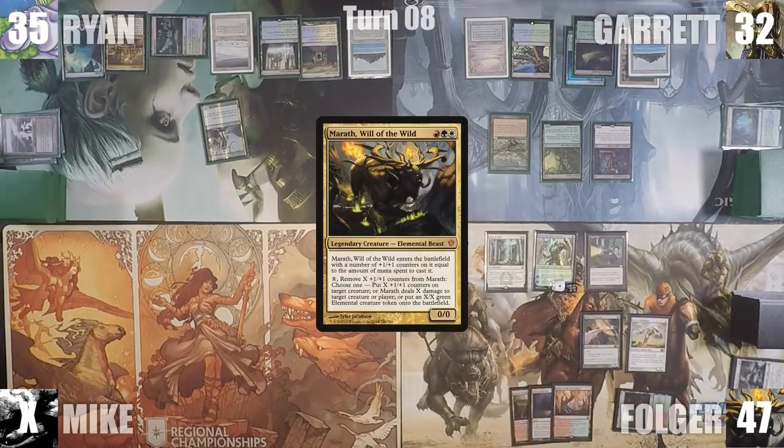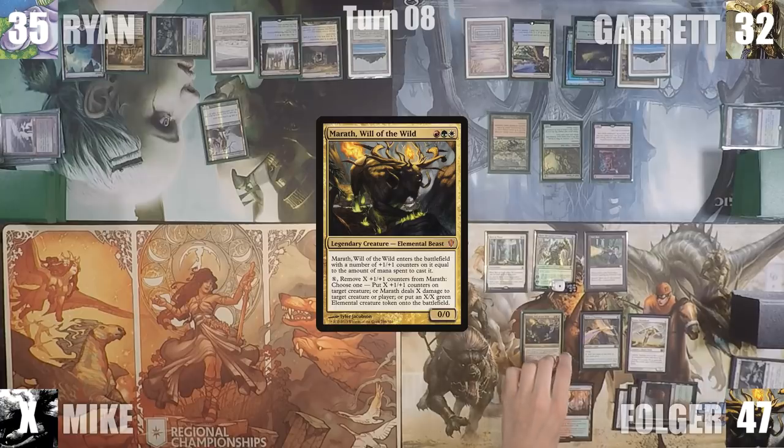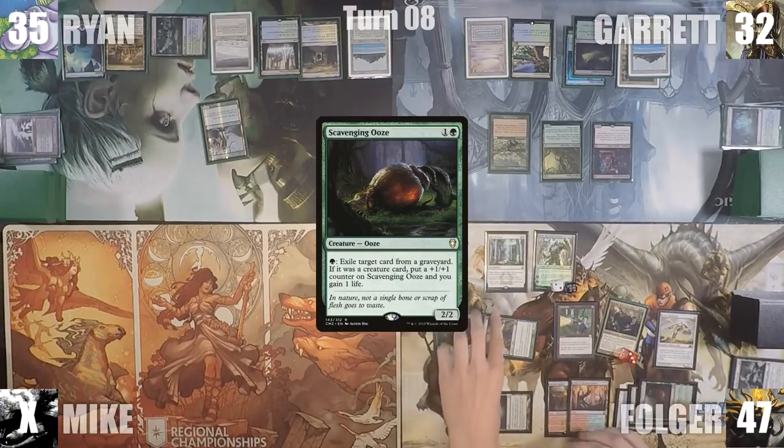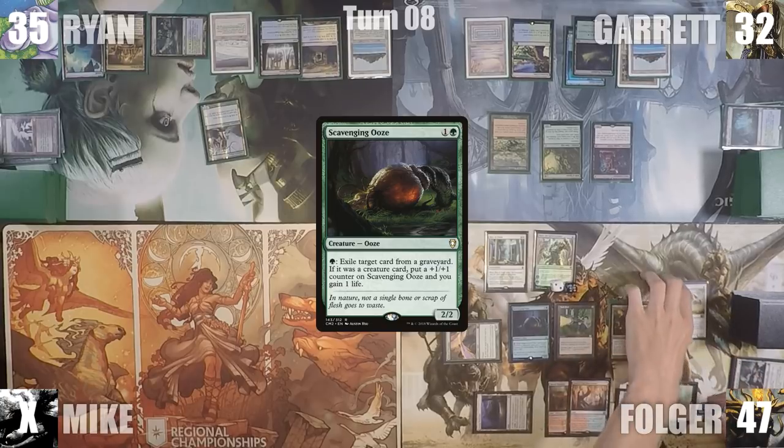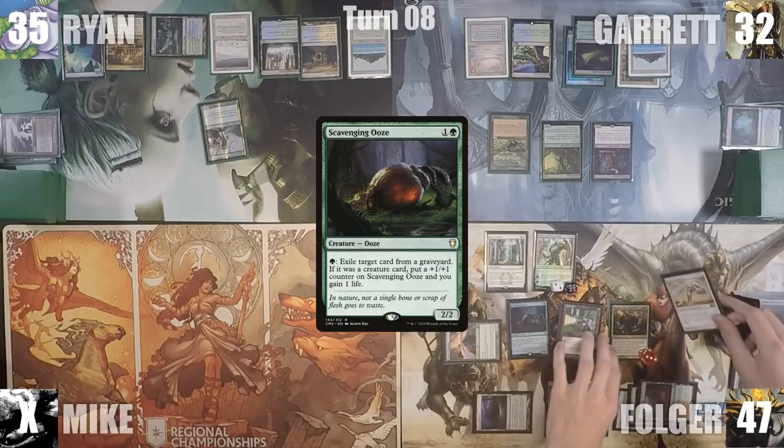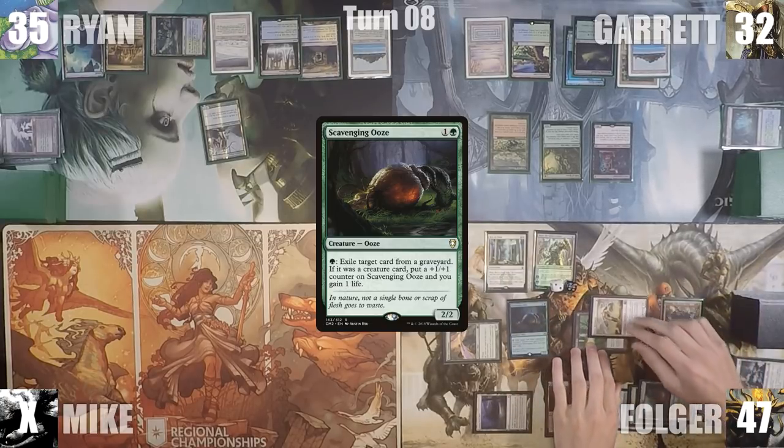On his turn, Folger recasts Marath, which enters with three 1/1 counters on it. He activates Karn, animating his Null Rod, and casts a Scavenging Ooze. The two Flash Hulk players aren't really sure what options they have left, and Folger moves to attacks — attacking Ryan for 2 and Garrett for 6. He ships the turn to Ryan.